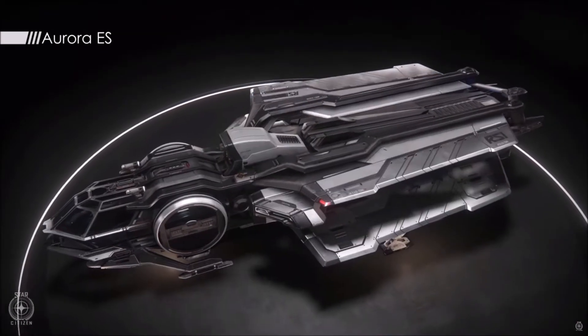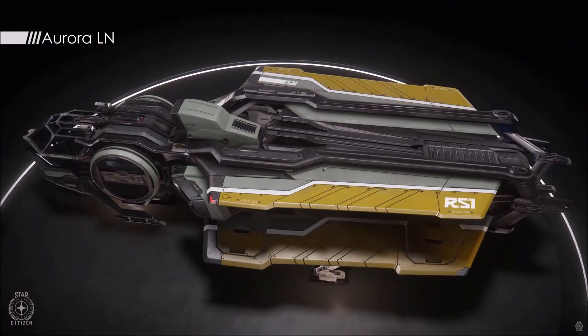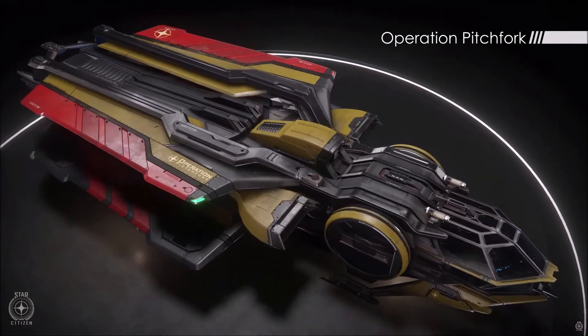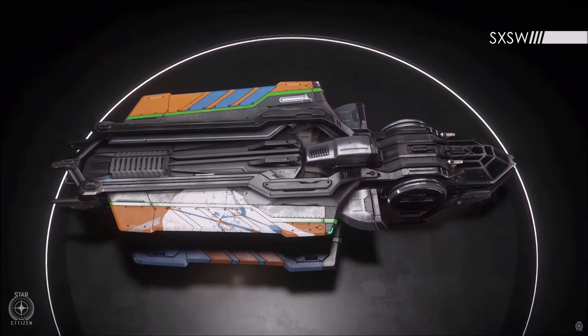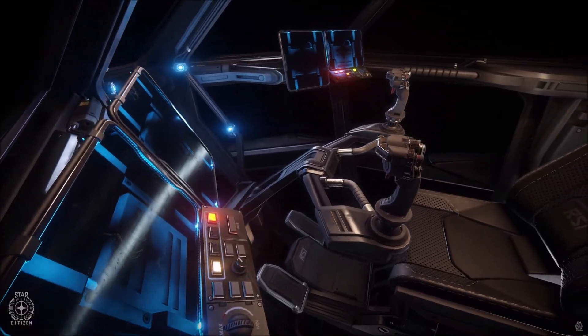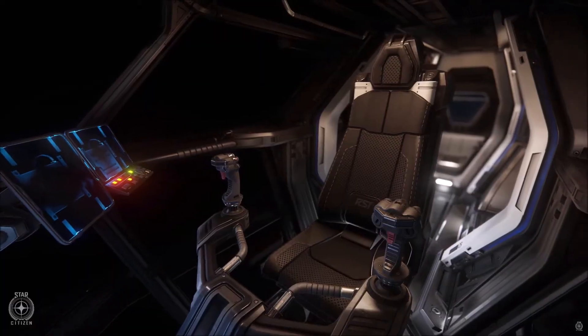The CL, or Clipper, is a dedicated cargo runner. The Legionnaire, or LN, is the light fighter with an enhanced missile payload. The ES is a beginner ship, so if you're feeling like you might buy a game package, I'd probably start there. The Deluxe LX has a more luxury interior for all of your touring needs. And the MR is a cargo fighter hybrid.